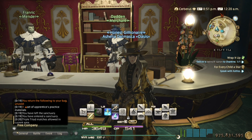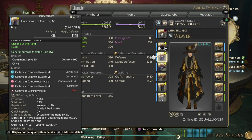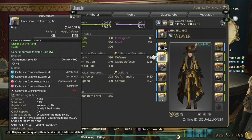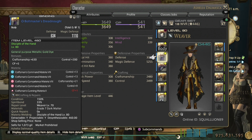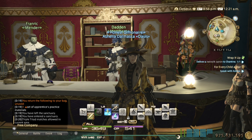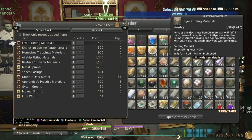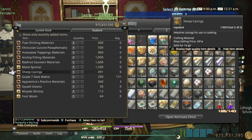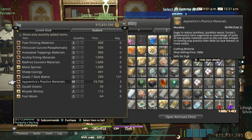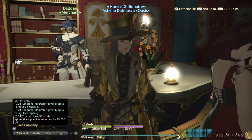In patch 5.2 they added the Extract Materia feature, which lets you get materia from your gear once it's 100% spirit bonded without losing your gear. I'm going to show you the easiest way to keep spirit bonding your gear and farming materia. Come to Eulmore and buy the Apprentice Practice Materials — buy 99 of them and spam crafting them to spirit bond your gear.